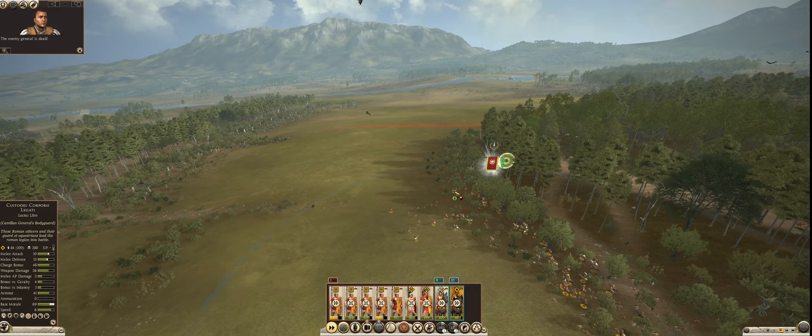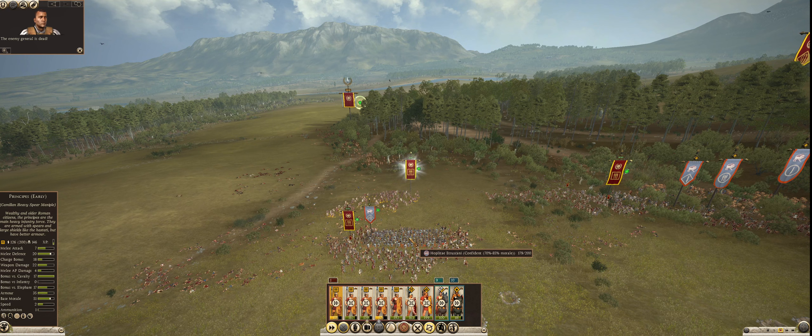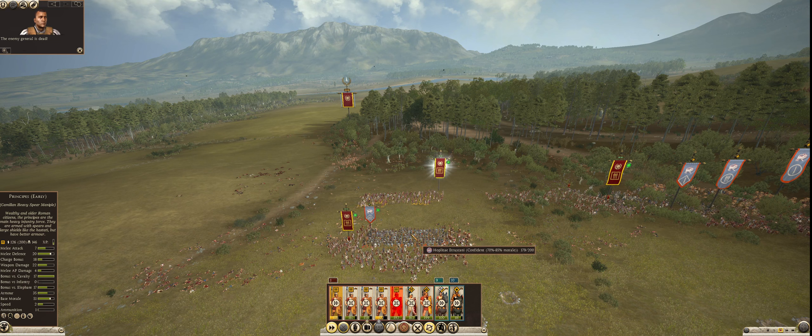I should note that if a unit is shattered and you chase them down, you are not actually killing them — you are capturing them, so that you can do what you want with them at the end of the battle. Alright, that heavily damaged Principes unit is in position, so they're going to engage the Hoplitae Etruscani.